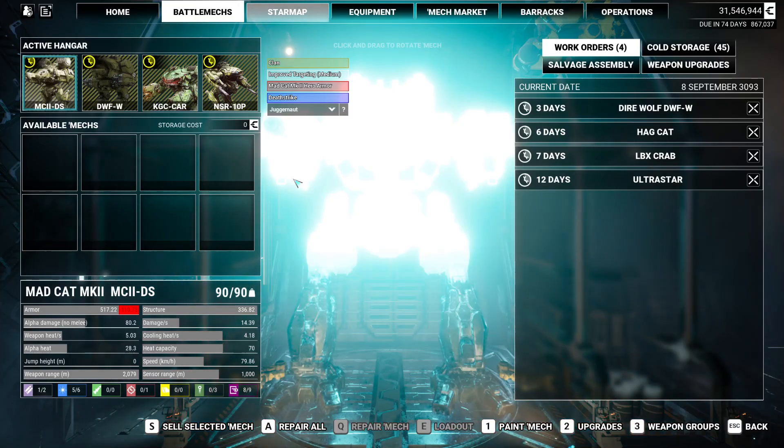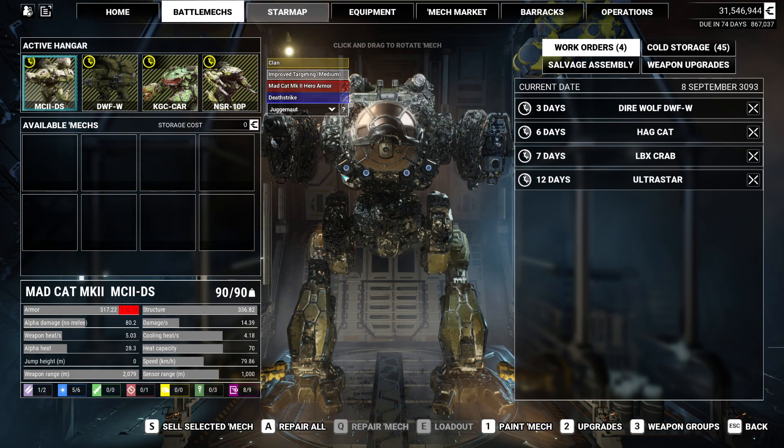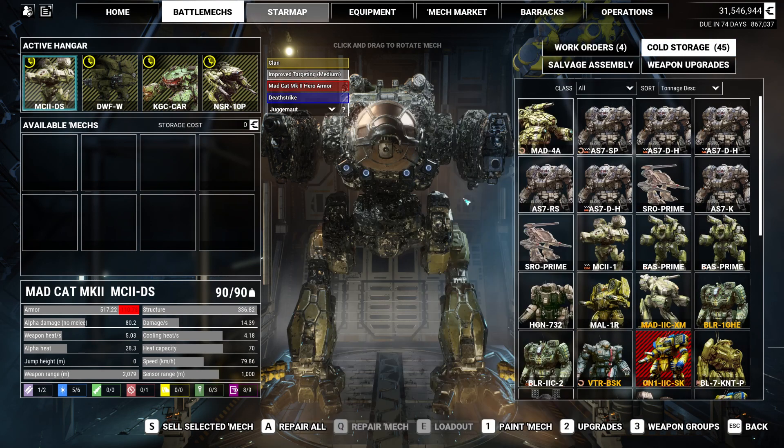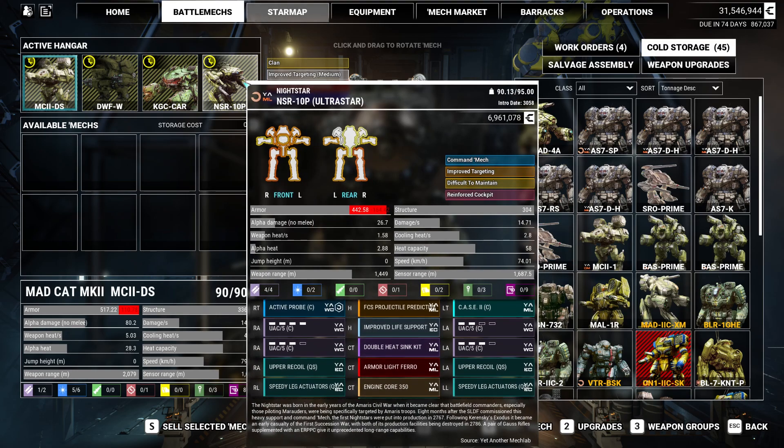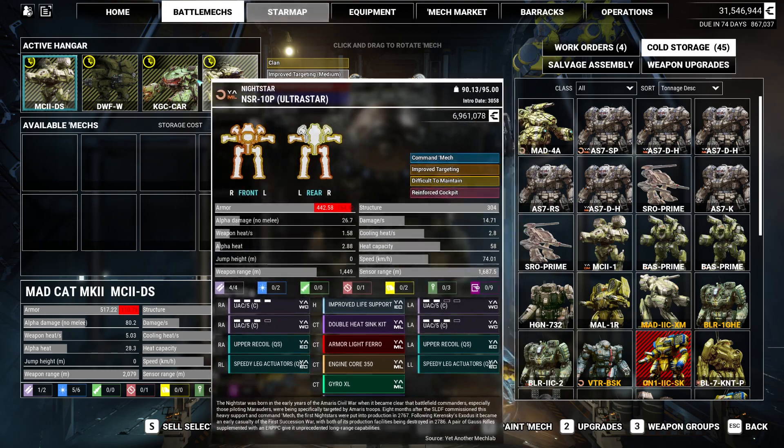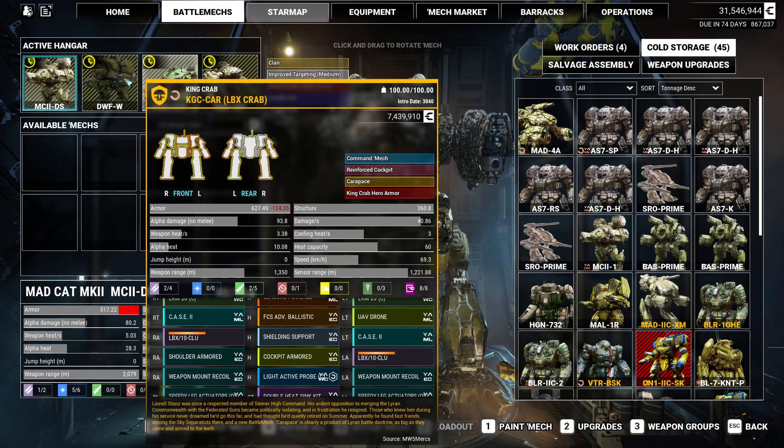What are we gonna take? I feel like we should take the full Steiner. I'm having a good time in the Mad Cat. We've got a pretty good selection of things here. The Ultra... I might drop the Night Star — seems like he did the least amount of damage.